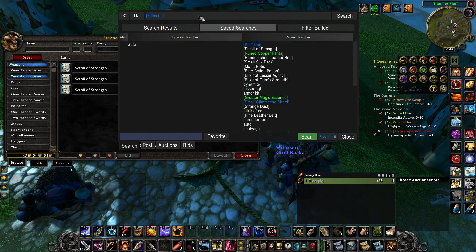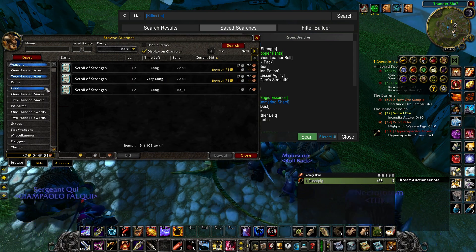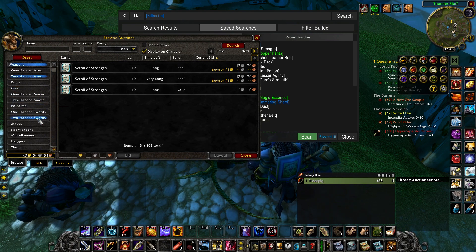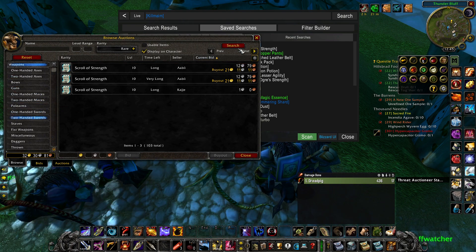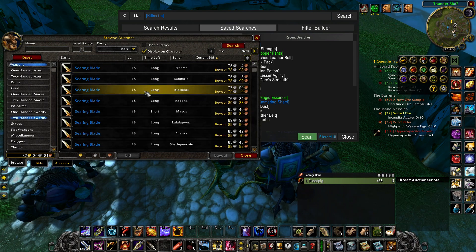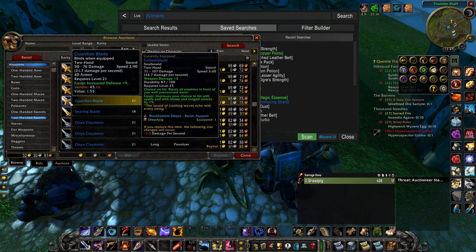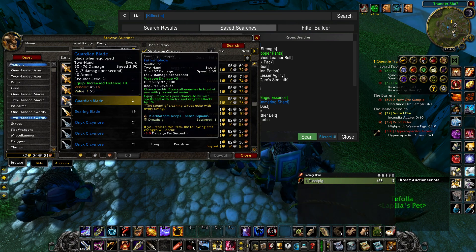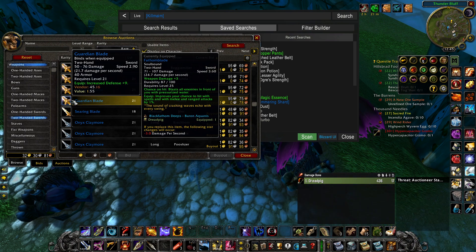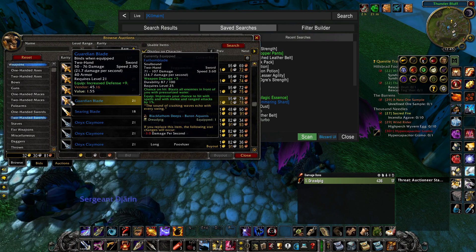If you didn't go axe, maybe you went with a Troll, Tauren, or another race — you could go for swords. The Guardian's Blade is very, very cheap. If you don't have a lot of money, this is a level 21 blue — no one will bat an eye. You just have a blue sword for over level 20, it's fine.